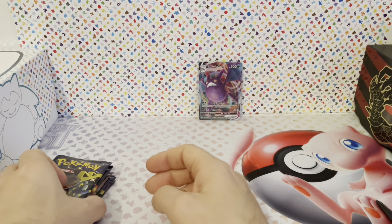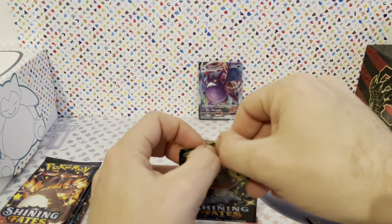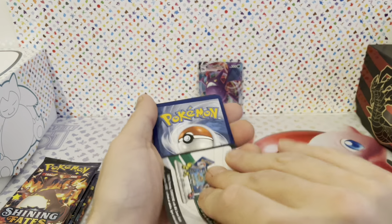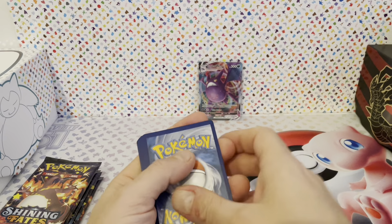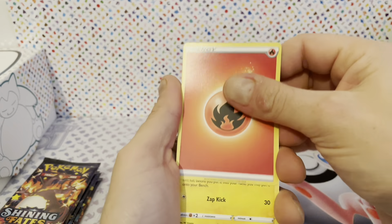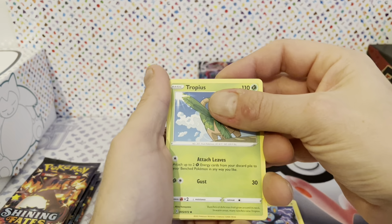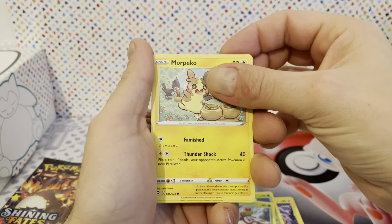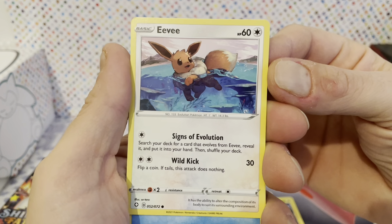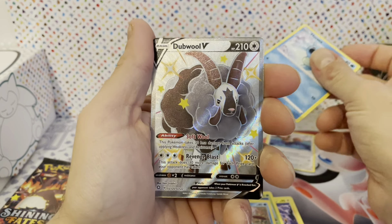We still have six packs left, so there might be more luck coming from that. We've got one good card — maybe the rest of the good cards are in the rest of the packs. Fire Energy, Luxio, Ball Guy — maybe that'll give us luck. Top use, Anuma, more Pico, Chutle, BV — this is also a pretty nice card, it's cute. Torsi, what we got — Dubwool V.